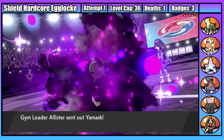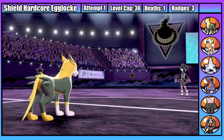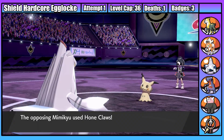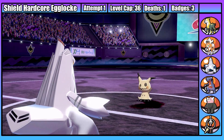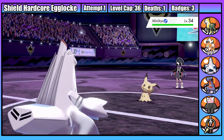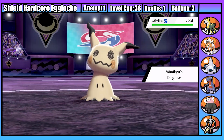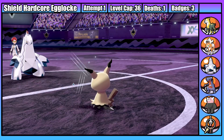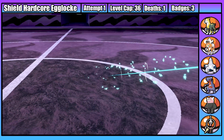Allister starts with Yanmask and I start with Gunter. Gunter makes quick work of it with a single Crunch. Second is Mimikyu, so I switch into Lauda. Mimikyu starts setting up a Swords Dance, which is slightly scary, but Lauda has a really high defensive stat. A Shadow Sneak does minimal damage even with an attack boost, before Lauda breaks the disguise with a Metal Claw. Mimikyu gets off a second Swords Dance before going down to a critical hit Metal Claw. Easy.